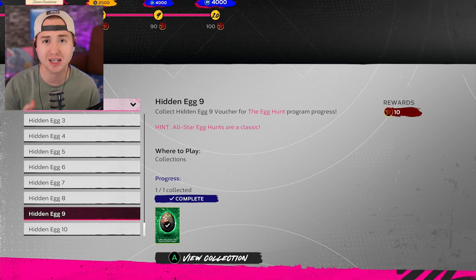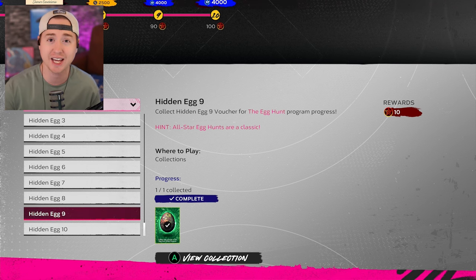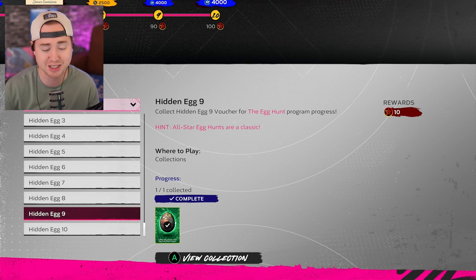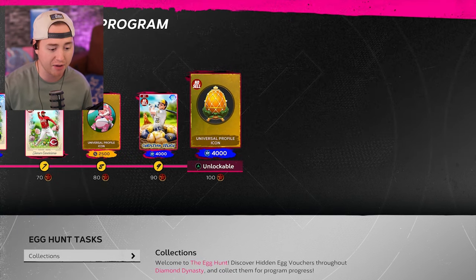Egg hunt number nine is all about Mini Seasons. I believe you can do it in either Classic or Team Affinity Mini Seasons — I personally did it in Classic, so do that to be safe. You do have to play on All-Star difficulty or higher. You can play on Hall of Fame if you want, but you have to at least play on All-Star and win the Mini Seasons game to unlock this egg. Doing those nine eggs will already earn you the Christian Yelich card, which is a really great card.